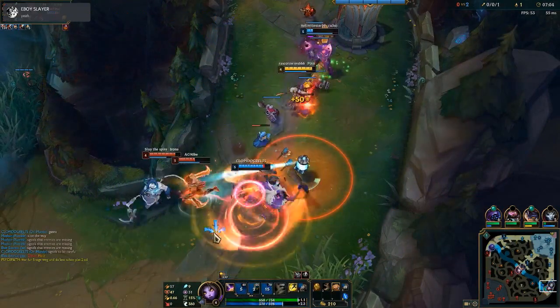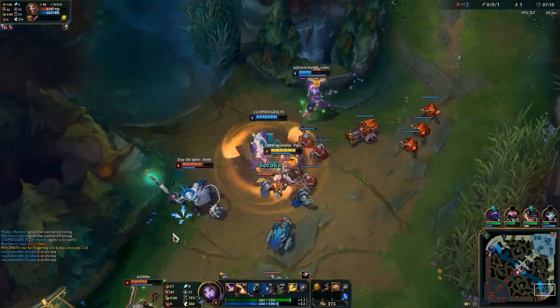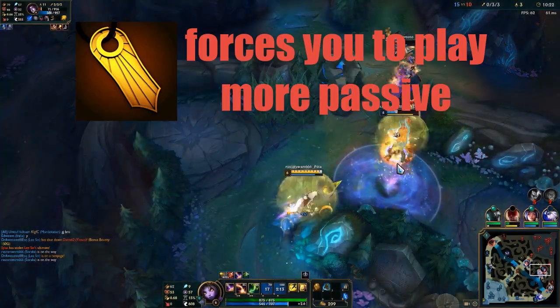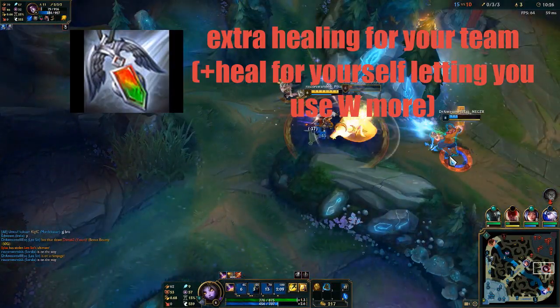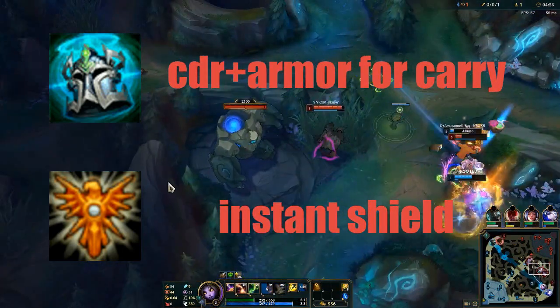E is her CC ability and has the potential to completely turn around a teamfight. It's a silencing area that will turn into a root at the end of its duration. Her ultimate is a global heal, which you should use to turn around close fights all across the map. For first item, I prefer starting with Ancient Coin. After that, I usually go Redemption into another item such as Knight's Vow or Locket of the Iron Solari, depending on whether I need the CDR or the instant shield to keep my team alive.